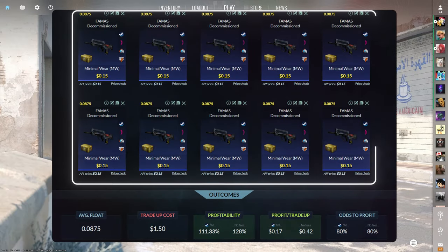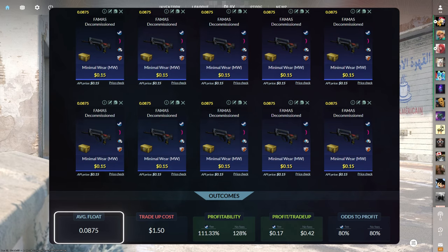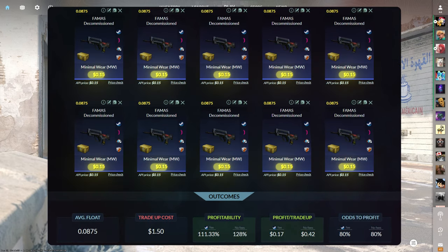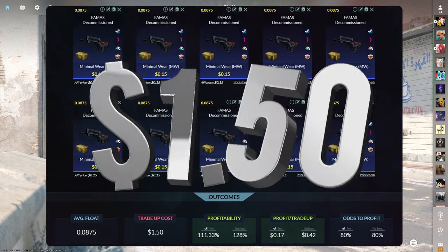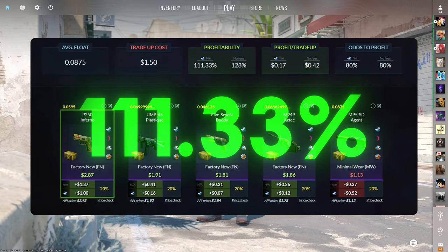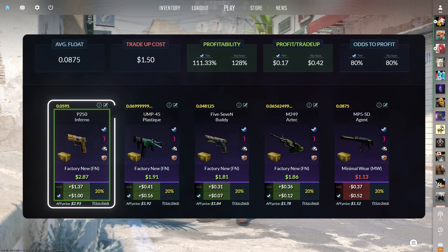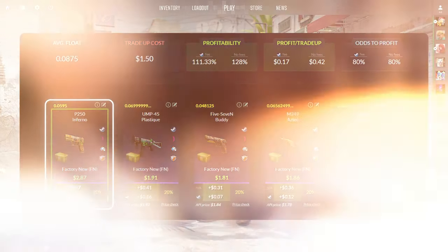The second $1 trade-up consists of 10 Minimal Wear Mil-Spec skins from the CS20 case below a 0.0875 average float. Make sure to get each input for $0.15 or less. This trade-up costs $1.50 total and has a 111.33% profitability after Steam fees, with an 80% chance to profit each time. Of the four profit outcomes, the best is the factory new P250 Inferno at $1 of profit.